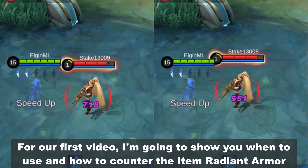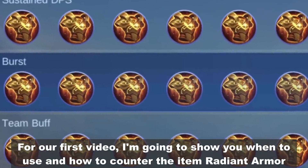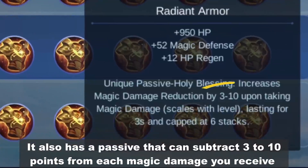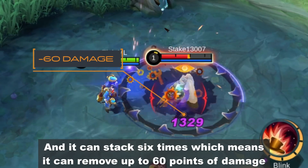For our first video, I'm going to show you when to use and how to counter the item Radiant Armor. This item has the second highest magic defense next to Athena's Shield. It also has a passive that can subtract 3 to 10 points from each magic damage you receive, and it can stack 6 times, which means it can remove up to 60 points of damage.